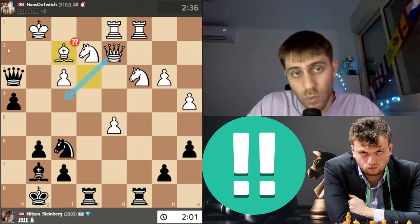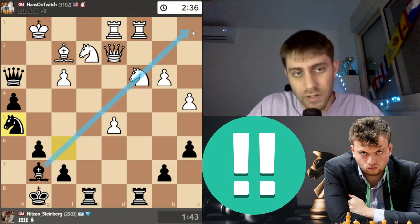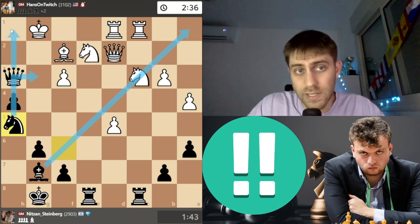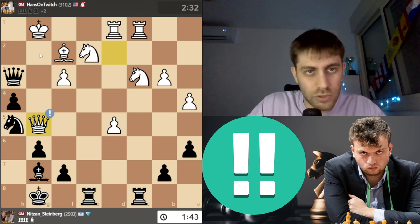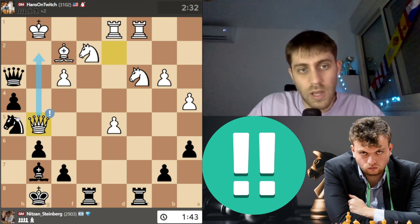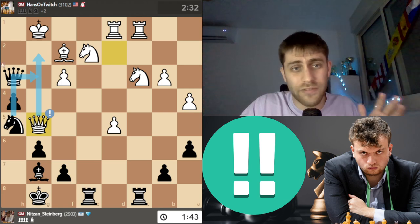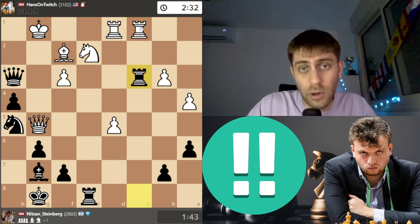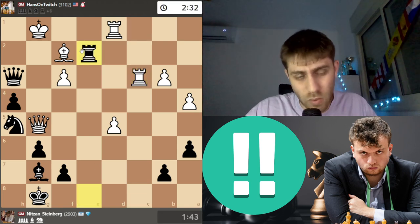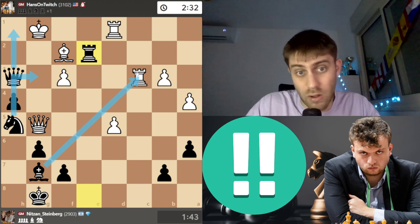I can understand him playing Bishop f2 — he wants to bring the queen to f4 to defend the weak king. I played Knight h5, very logical, opening the diagonal for the bishop, and also threatening Knight g3, Queen h1 checkmate. He played Queen g5 — a strong move — wanting to bring the queen to g2 to defend and prevent Knight g3. I took with the bishop on c3.